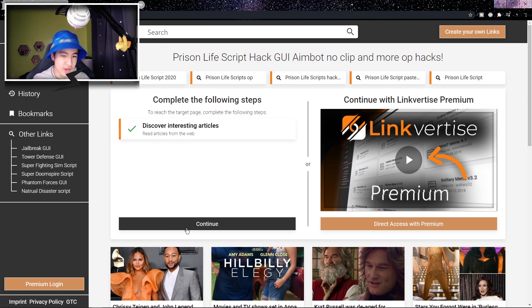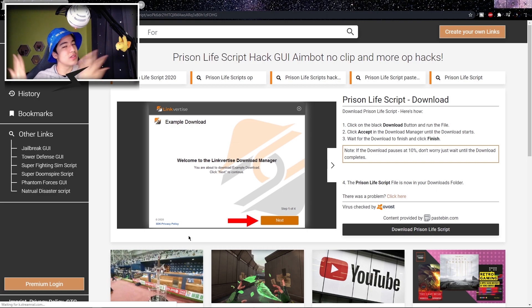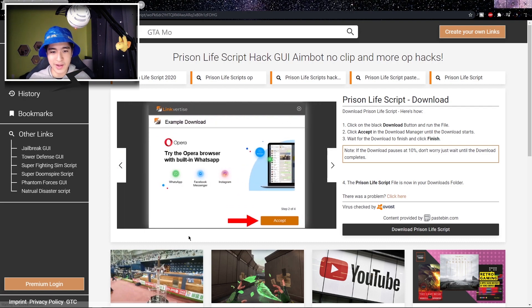Now what you can do is click on Continue. Give it a second, but it should take a second to load and bring you to the next page, which is the script setup download. Which means it's pretty much a setup for the script, which I'm gonna be going through and showing you guys how to do. So pretty much click on the 'Download Prison Life Script' button — it's a black button, kinda bottom right again.